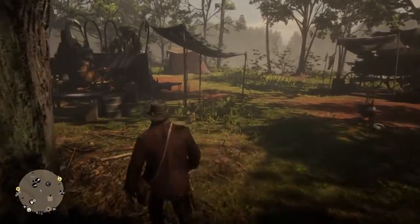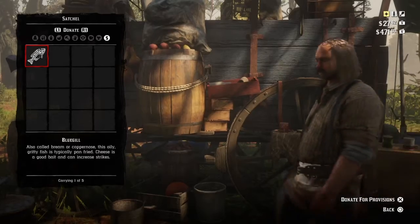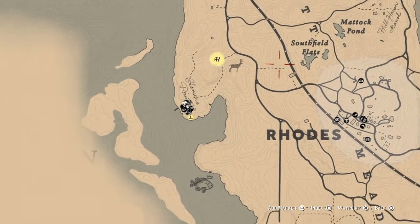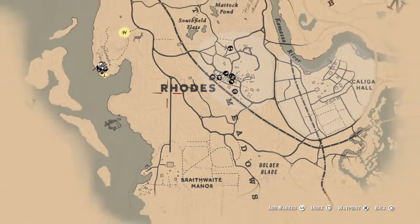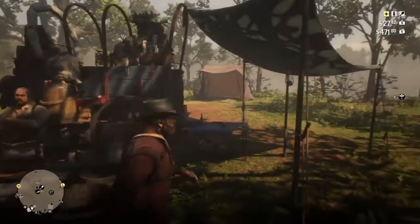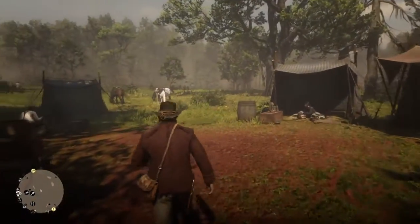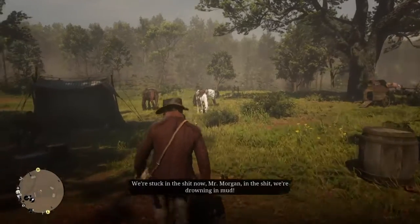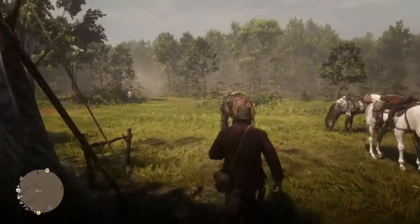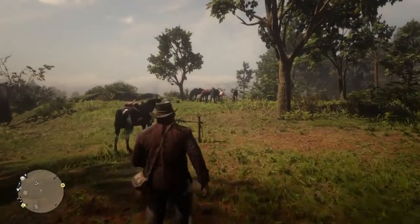If you want money you have to go to a butcher, which you can find pretty much everywhere — including Rhodes. I checked and you don't get money from Pearson, so go to the butcher. Just up here there's a deer spot where you can get deer, bears, and pretty much anything you can imagine from hunting — that's another way to earn money.